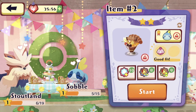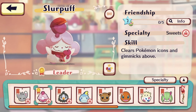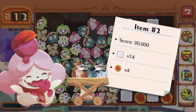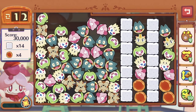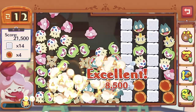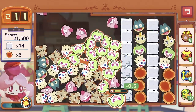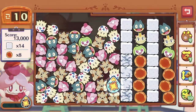Here comes the very risky stage. I don't think Slurpuff is the same as Sobble above, so we have to use Slurpuff just to be safe. Don't want to end up retrying — because for this stage we'd definitely need to use 900 acorns to retry if we fail. We could have used Sobble for this level, since technically we can destroy from the top and go downwards. Let's keep the skill for now.